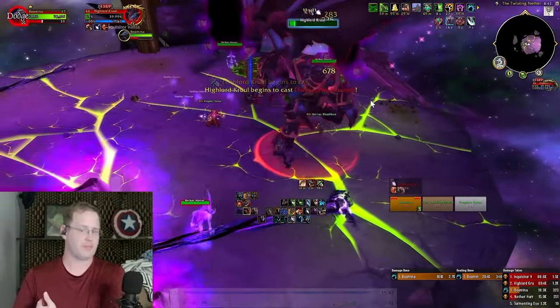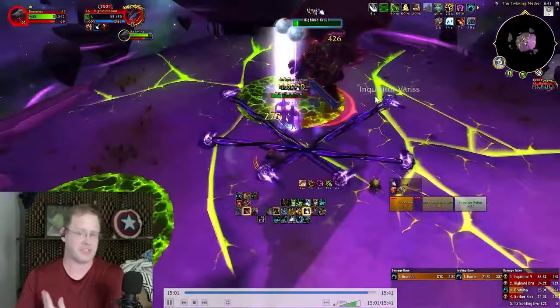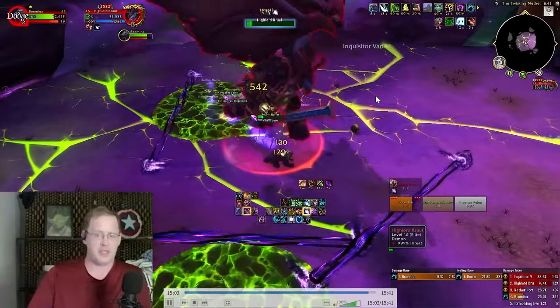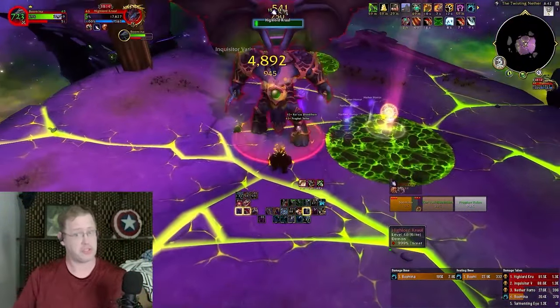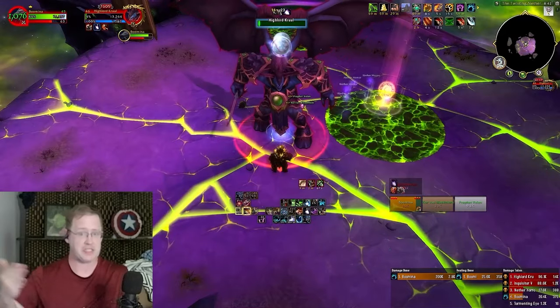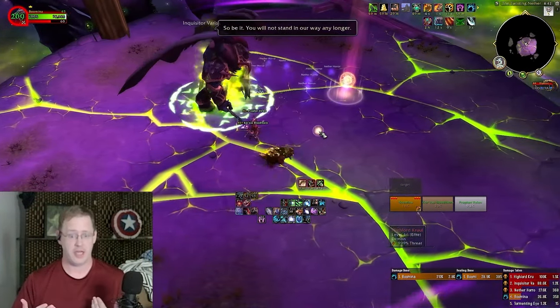The adds are going to come up — I'll link the talents in the description below — but we have the damage increase on Thrash, like the 25%, and Incapacitating Aurora when the adds start casting also hits Cruel, so it allows you time to get some space and get to an orb. But you don't really need too many orbs when the fight's already over.